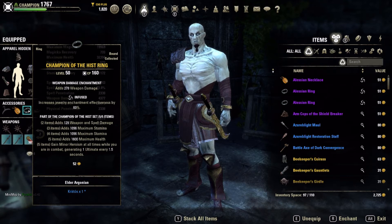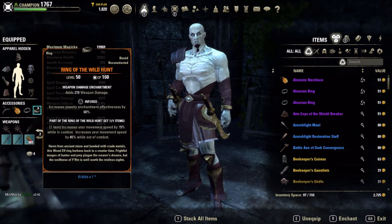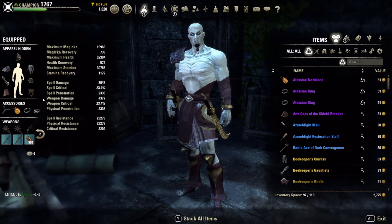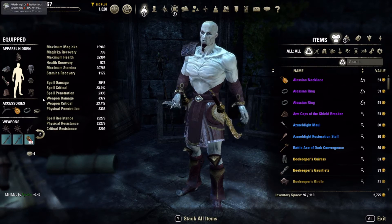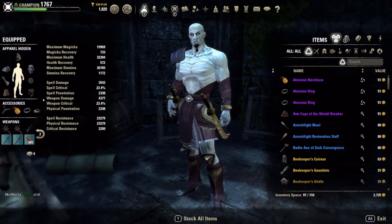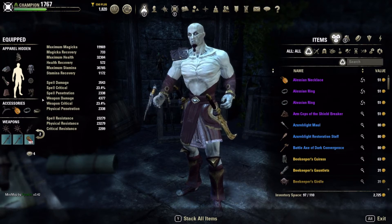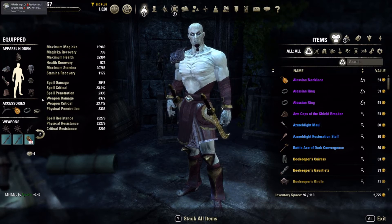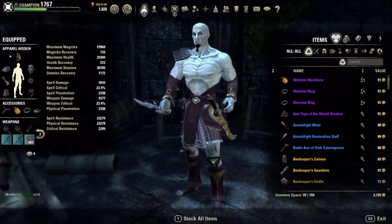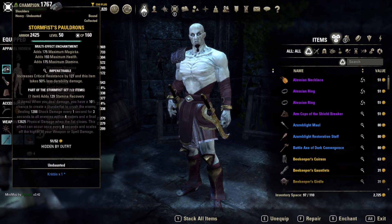Pretty simple setup: five-piece Shackle Breaker, five-piece Champion of the Hist, and I am running seven heavy. I'm not running a front bar/back bar setup on this. If you were, you could run a mythic and a two-piece monster set. I want both five-pieces active at all times. If you were going to run front bar/back bar, Belharza's would probably be the best two-piece monster to run.